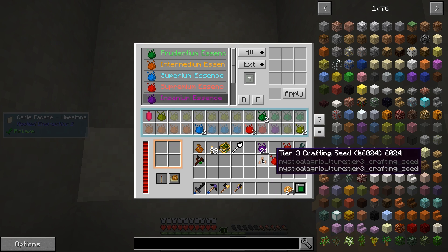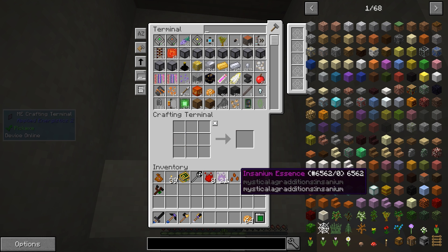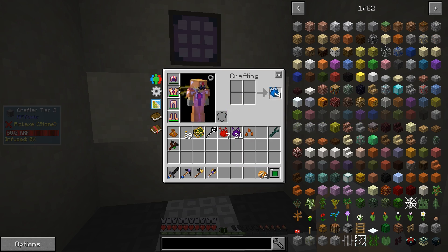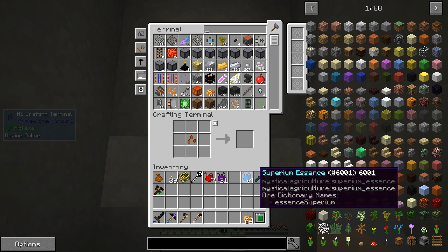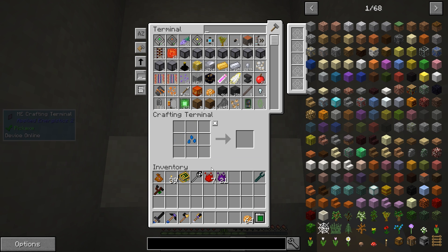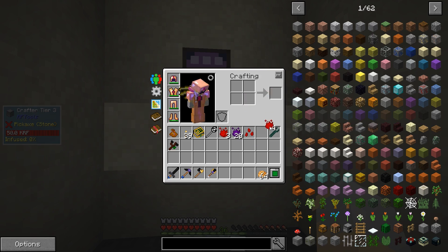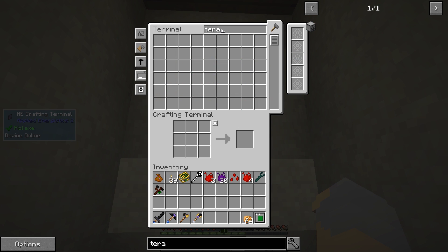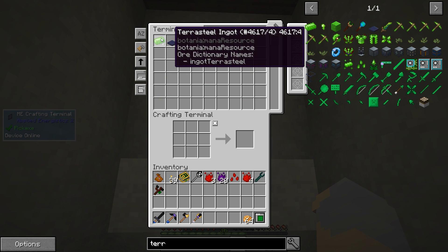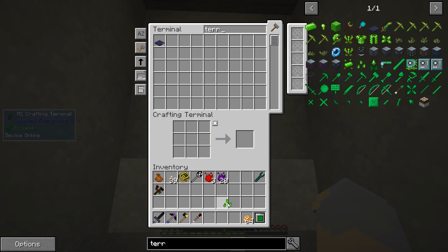I'm missing a tier — yeah yeah I knew that. Keep clicking on the crafter instead of the other thing. So we'll go with Supremium — tier five, there we go. So now we have our tier five crafting seed. Then we grab our Terra steel — two Terra steel in the corners — and there we go.